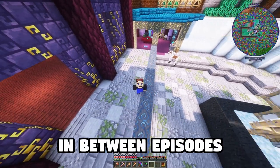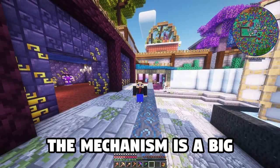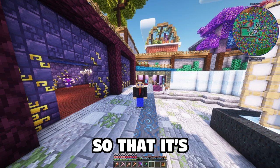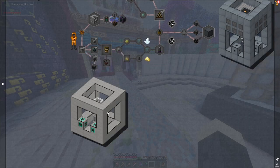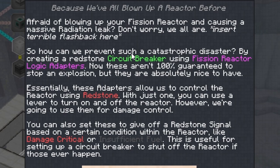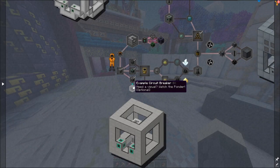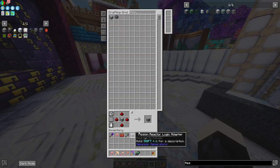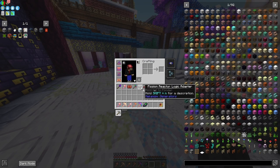That was pretty much what I was doing between episodes — just getting all the crafting recipes going for Mekanism, which is a big mod to go over. I'm trying to just cover one topic at a time so it's easy to understand. Back to the fission reactor: we also need a reactor failsafe. It prevents a catastrophic disaster by creating a redstone circuit breaker using fission reactor logic adapters. These aren't 100% guaranteed to stop an explosion, but they are absolutely nice to have.